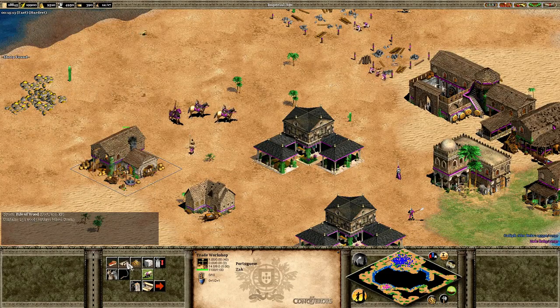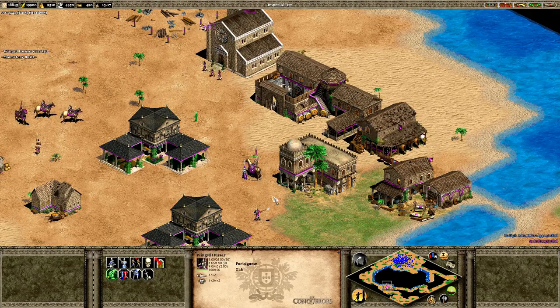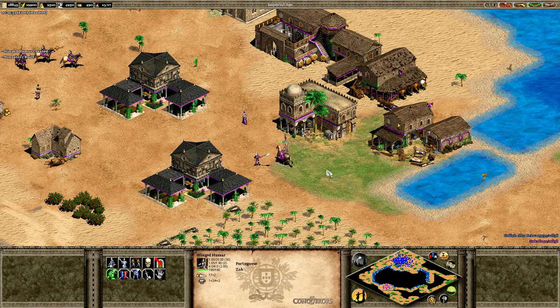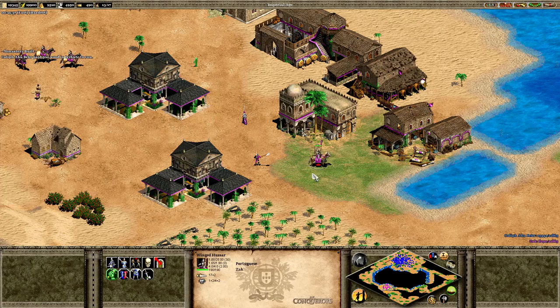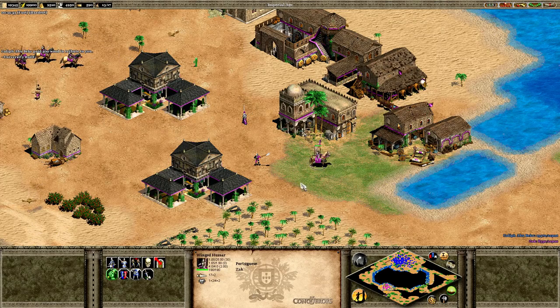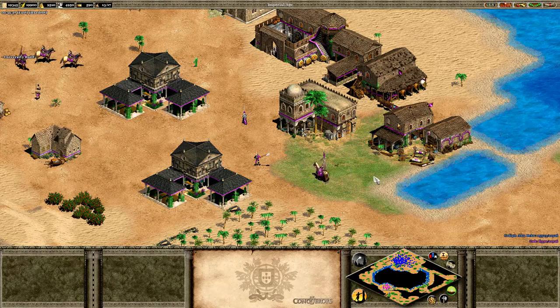When we get 500 experience I want to demonstrate the crates of food coming in. I love this aspect — I think it's going to add so many interesting play styles using mercenaries. It's a really unique concept. The winged hussar just looks insane. So we've got 590 experience, and we're going to go ahead and send some resources — a pile of wood containing 250 wood.